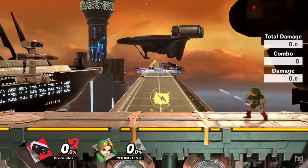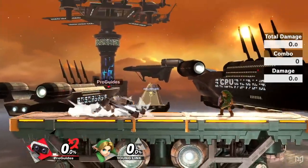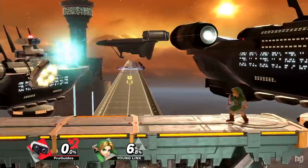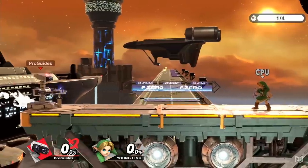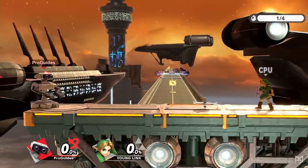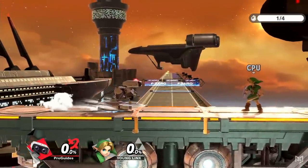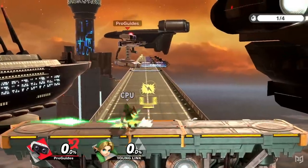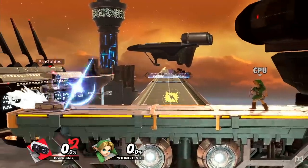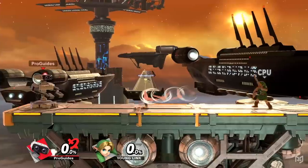So for ROB's strengths, we mentioned his zoning capabilities, but he has so much more and there's a lot of depth in his zoning too. ROB's most essential tool is the Gyro. This spinning top-like item plays a huge part in ROB's neutral and beyond. He can charge up the Gyro with his down special and when he lets it rip, it will shoot out and eventually stop and spin in place. While spinning, the Gyro has an active hitbox that the player who threw it is immune to. This mechanic is very useful — it shuts off part of the ground for the opponent similar to Diddy Kong's banana peel and would be difficult for them to pick up.